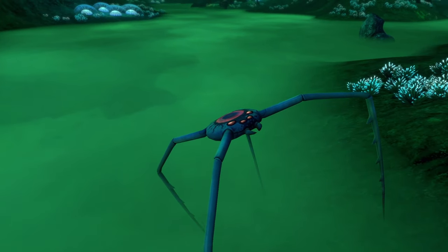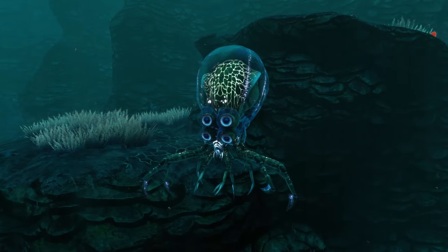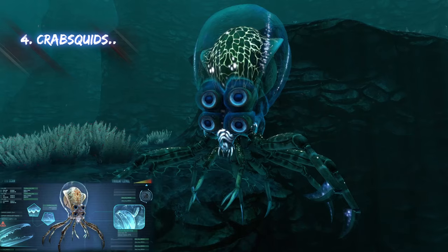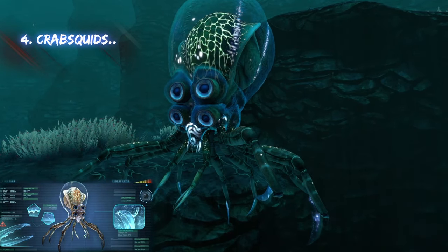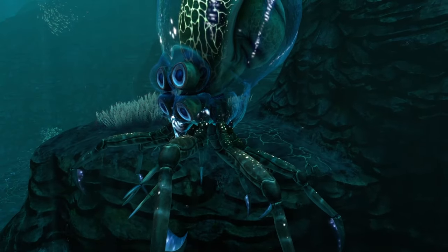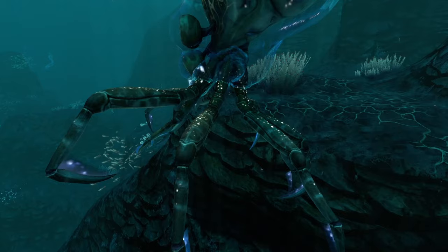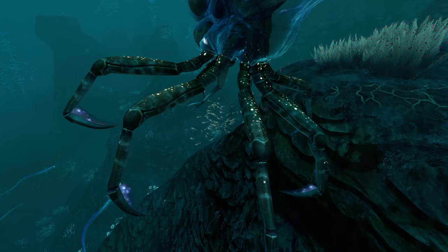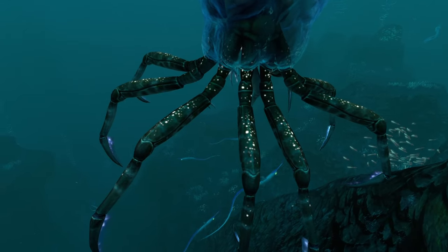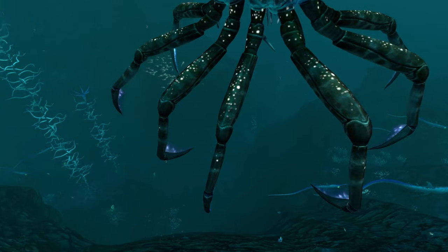Moving on, the next creature on the creepy list is — Mega Mind himself — the Crab Squid, coming in at number four. A few things I find creepy about the Crab Squid: one of them is its legs. It's a crab squid so it has crab legs it uses to walk around, but those legs are also kind of long, just like the Blood Crawlers. They freak me out a little bit, though not to the same extent since they're thicker.